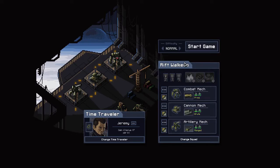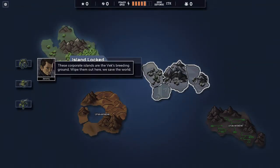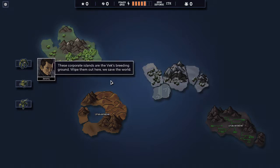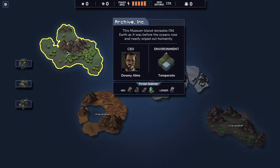I'm going to be playing on normal and again this is a blind run, so sorry if I make mistakes, but we're here to learn. There is a simulation so I might be covering that first. Corporate Islands are the Vek breeding ground — we save the world. We're starting with Archive Inc, a museum island that recreates old Earth as it was before the oceans rose and nearly wiped out humanity.